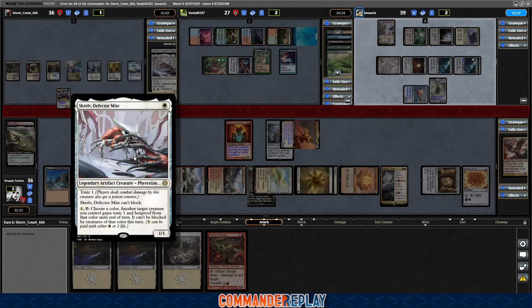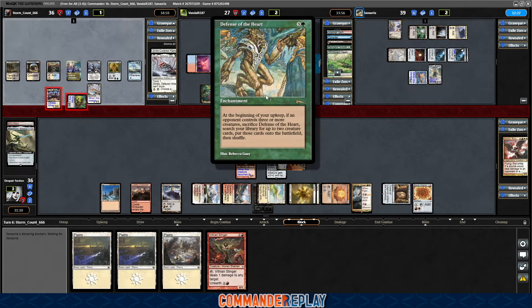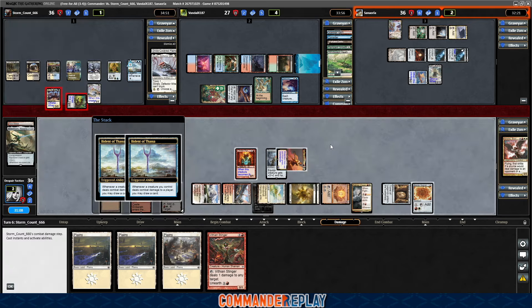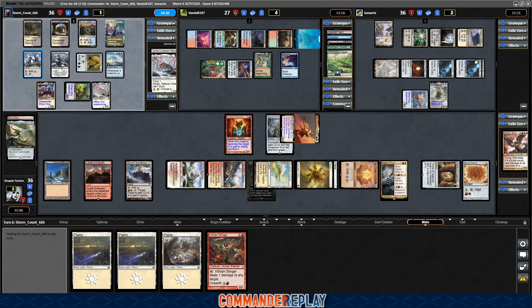Opponent's gonna draw two cards. Yep, it's the Proliferate Land. I do have a Volcanic Offering in the deck, but we'll need to find it kinda soon. Nezzle Hall — can't be countered, no max hand size. Whenever an opponent casts a non-creature spell, draw a card. Discard three cards and do the Exile thing.